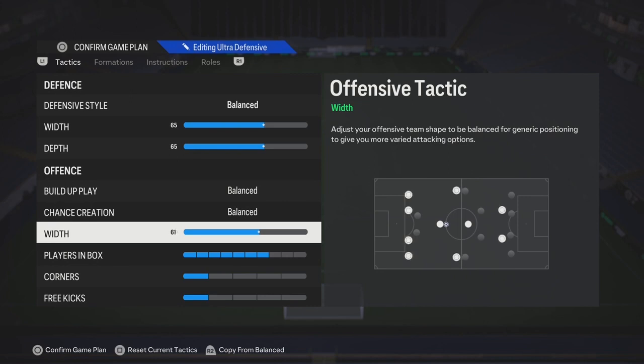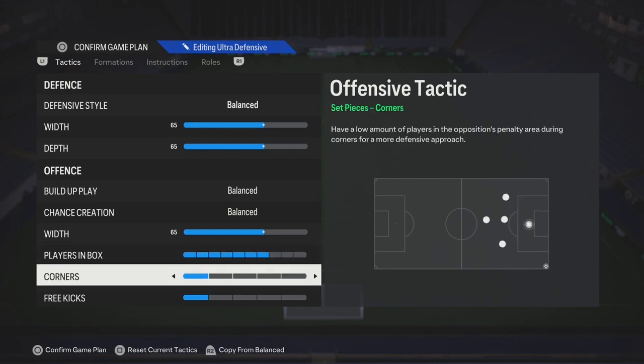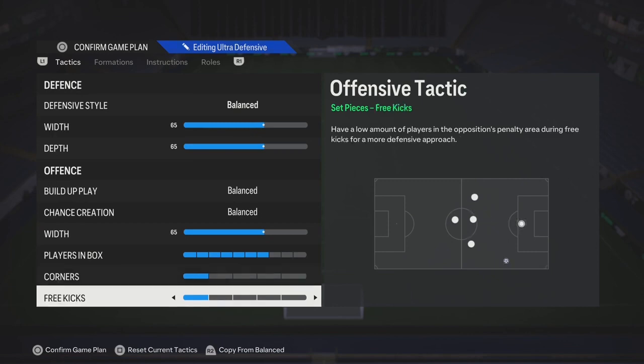For the width, you can match it with your defensive style width, or you can lower it just to make your offense more dynamic. Players in the box: if you want more possession, leave it at four. But if you want to get more crosses in and get headers, move it up to anywhere from six to eight.